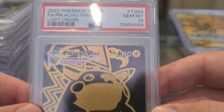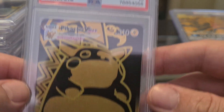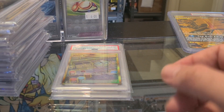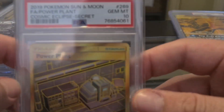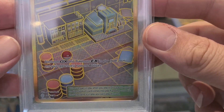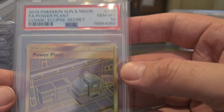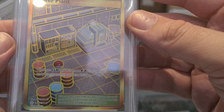We got Bat Pikachu from Lost Origins — the secret rare one, that's nice. And we got a Power Plant — that's a 10, that's a really nice one. And another Power Plant 10 — that's cool, nice.